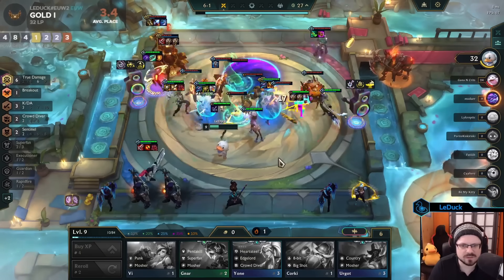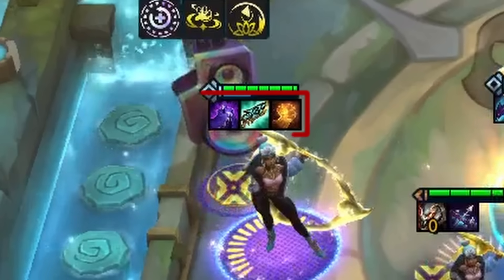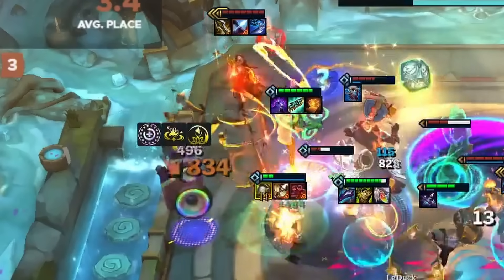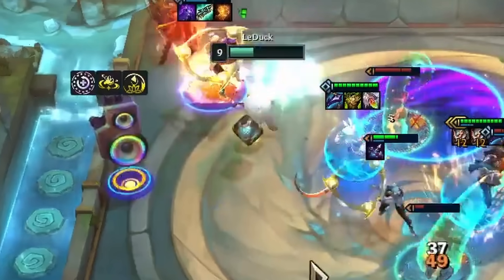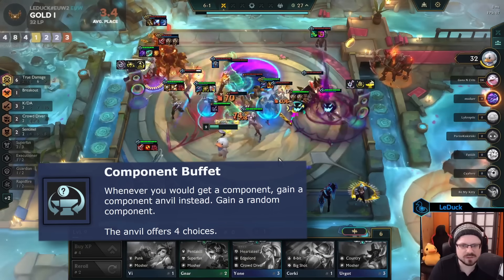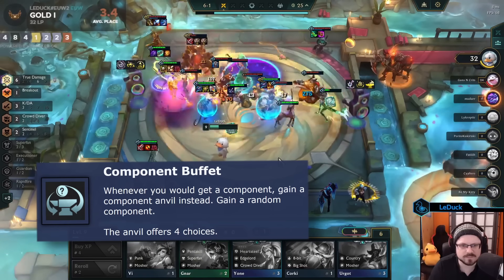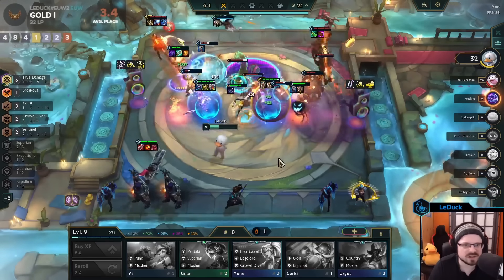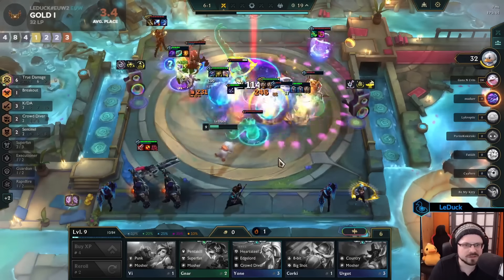So what exactly is this myth about? If Qiyana has an item and the True Damage trait is active, and then she kills a unit that has a craftable item, she will generate a permanent component. The augment Component Buffet transforms components that you receive into component anvils instead. According to the myth, these two effects do not synergize with each other.